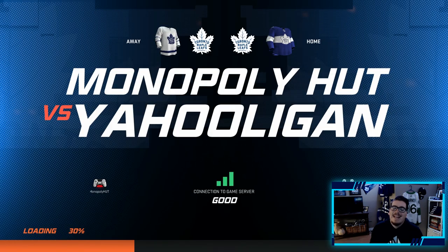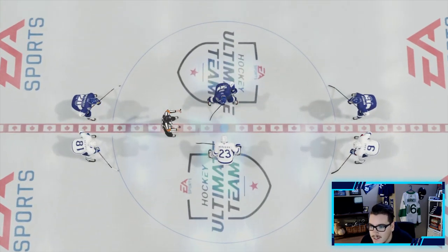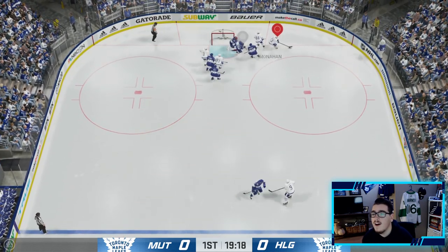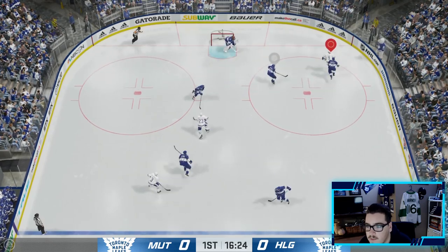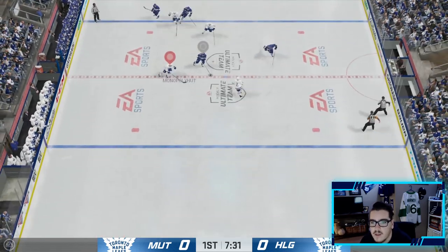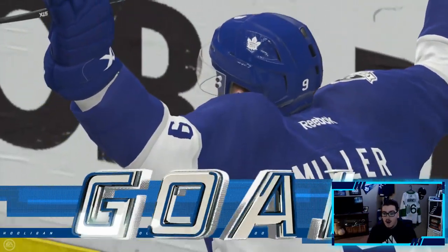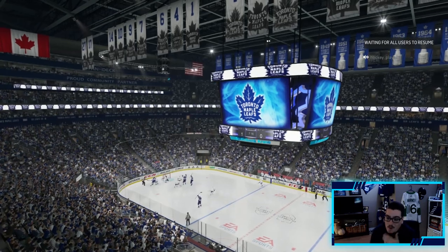Second game of the episode — looking to go 2-0 and continue our perfect record, now at 15 and 0. Opponent has Marner and some decent players. Klingberg gets it across — Morgan Riley off the post! Oh my god, I can't believe it. Two posts this game — we cannot buy a goal. Then out of nowhere I get coned — my player kicked it right to him and he scores. To be fair, that was some good play, but Muzzin basically kicked it to him.